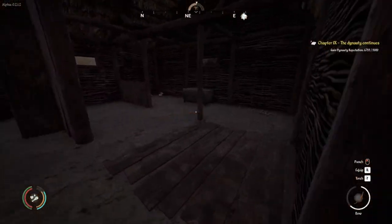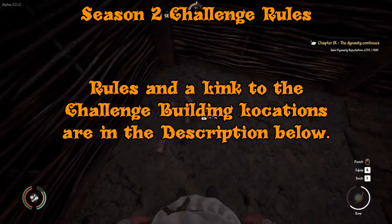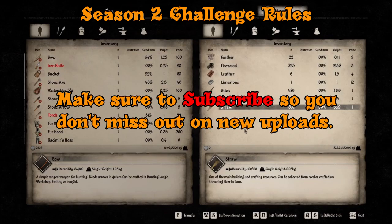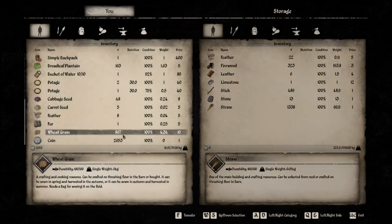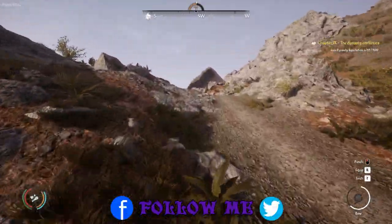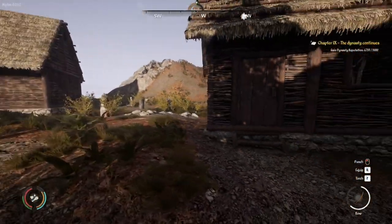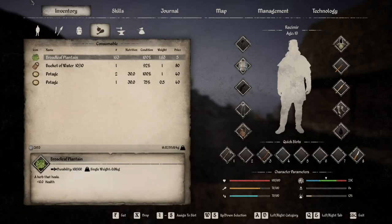Hey folks, Nass here. Another episode of Medieval Dynasty in our challenge season. We've got quite a bit of clay here that we've been collecting, and I just finished threshing a bunch of straws. We actually have a bunch of wheat grain that we can sell — 867 wheat grain. This is our first real wheat crop harvested since we started. We're going to need that straw pretty soon to start making some daub, and while I was threshing, I unlocked daub as well.